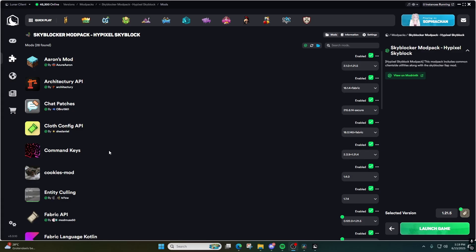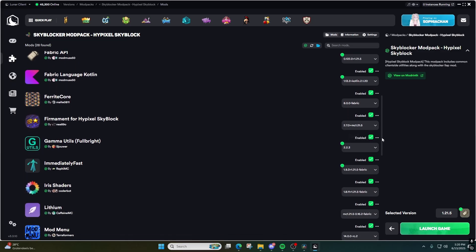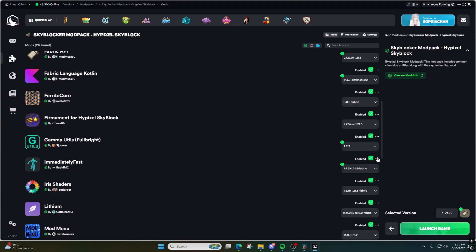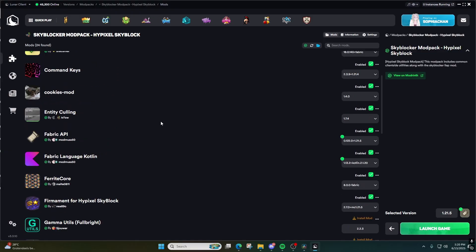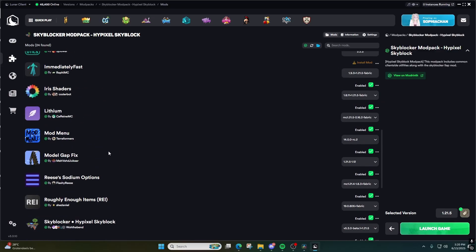There are some mods in the Skyblocker modpack that aren't compatible with Lunar and will instantly crash the game. If you're playing on Lunar, you want to uninstall Chat Patches, uninstall Gamma Utils because Lunar already has built-in fullbright, uninstall Immediately Fast, and uninstall Zoomify because there's already a Zoom mod inside Lunar. Those are the four mods you need to uninstall from the pack so that Lunar will actually boot up.